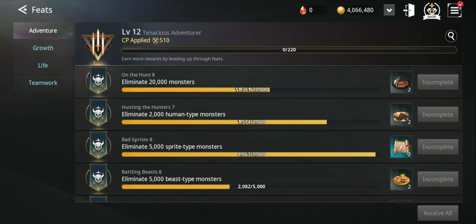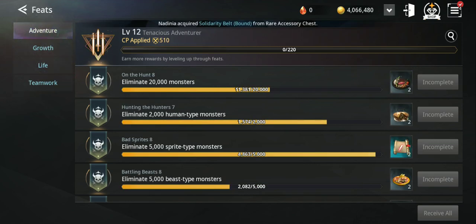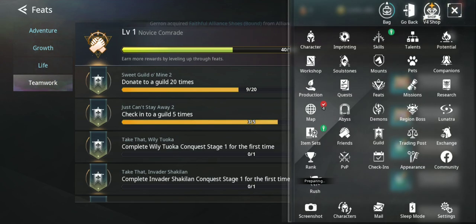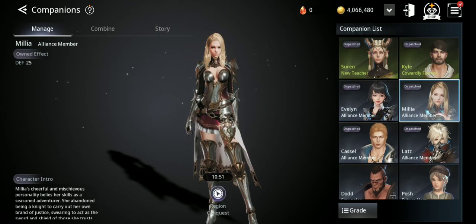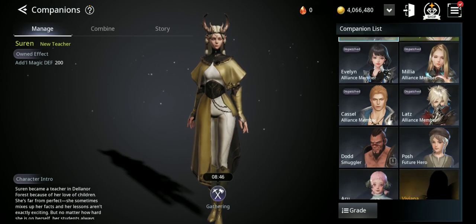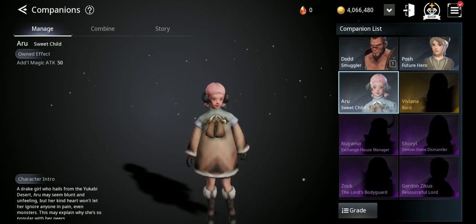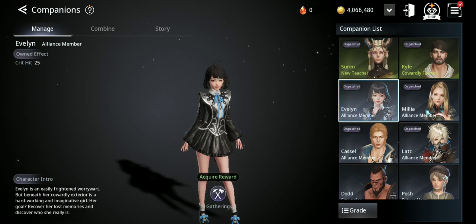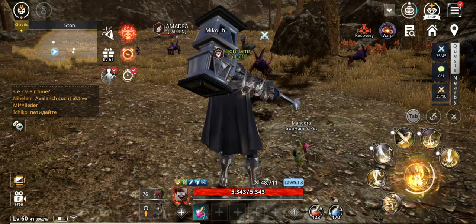Also, feats can increase CP — I'm at 510 CP from feats. You do different tasks every day from adventure, growth, life, and so on. And companions give you different stats too. Companions have different grades — higher grades have higher stats. It's very important to send them to do different tasks: gathering, or conquest, which can give you lots of imprint stones like I showed you.